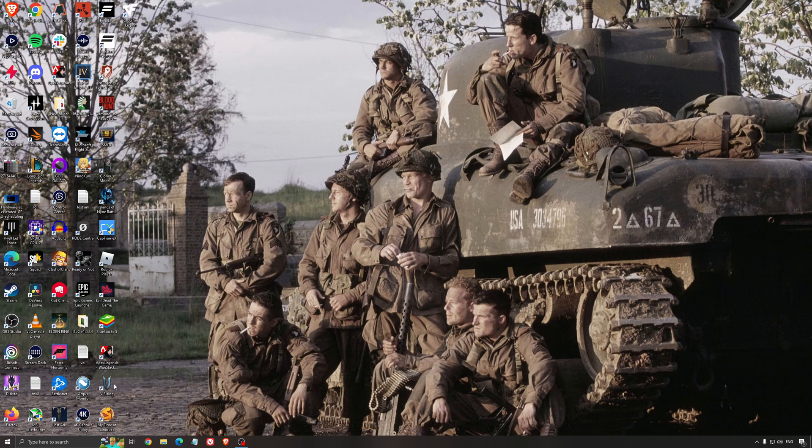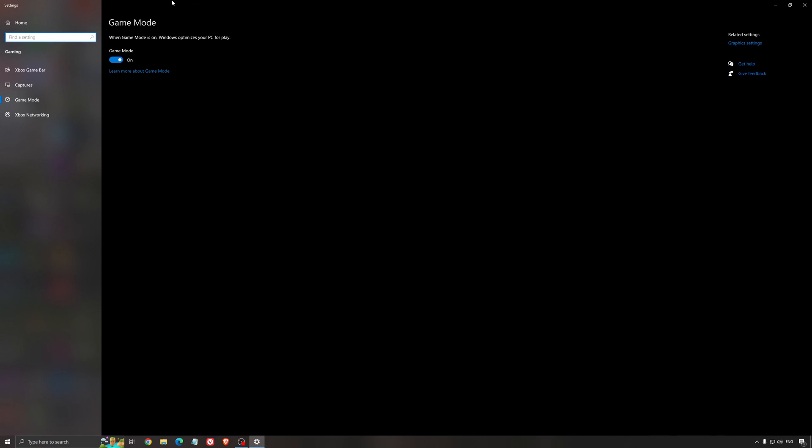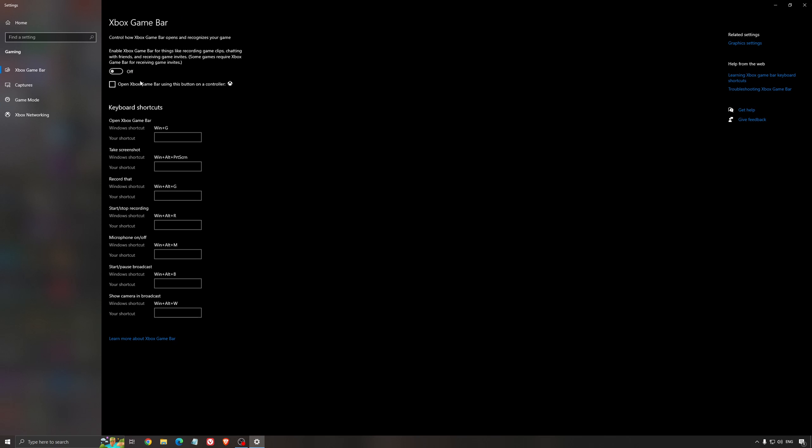So now the best settings for Windows for gaming. First of all, we're going to search for game mode in the search bar. Make sure that game mode is activated — for the past year it's been pretty good, you're getting decent performance and making sure all your resources are focused on the game you're playing. For the Xbox game bar, I still recommend to deactivate this one, as it causes stuttering and crashing in some games. So I'm not a huge fan of the Xbox game bar.